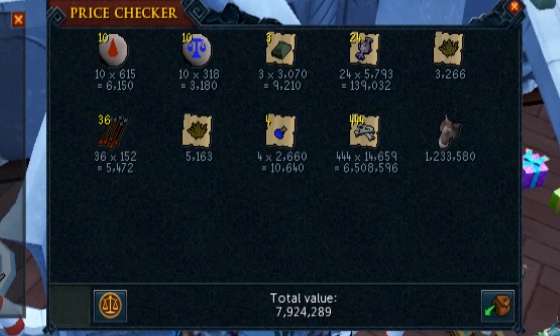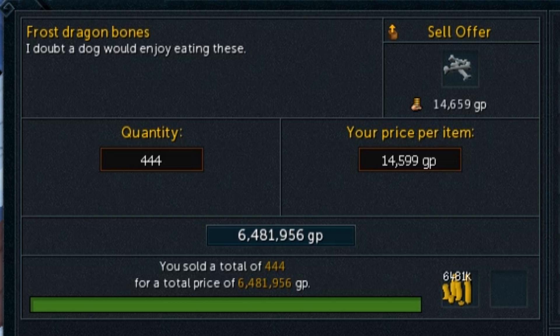For the price check of my hour it was 7.9 million GP — the Frost Dragon bones alone were 6.5 million GP. The visage added 1.2 million, so without a visage you're looking at 6.5 to 7 million GP an hour; with a visage it's nearly 8 million. I also quickly sold the bones to check if they were selling at a decent price — I managed to sell them for about 60 GP under mid very easily, making nearly 6.5 mil from bones, so they're still very secure in price.